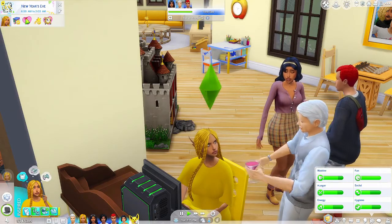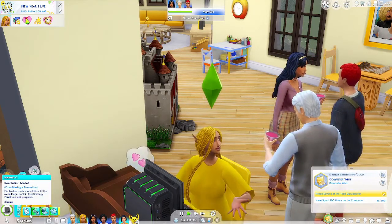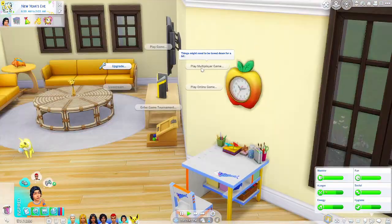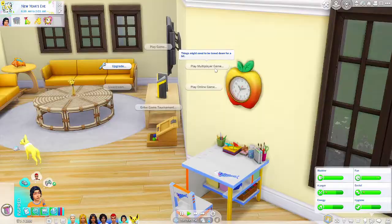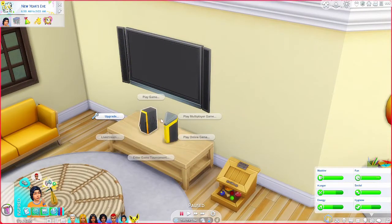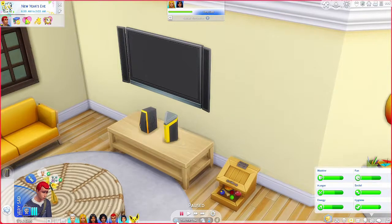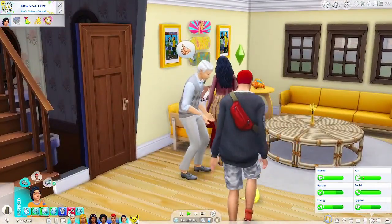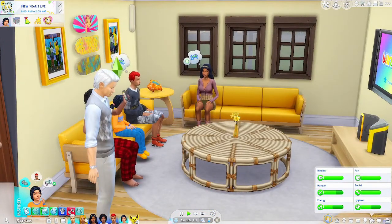They're just trying to stay positive even though it's really depressing. Electra's actually in a good mood right now — wait, she just said the resolution, it doesn't mean she completed it. Then there's this weird moodlet: 'Things might need to be toned down for a bit' — I've never seen that before. If you guys know what that's from, let me know. For some reason just Ember couldn't do it — is it because she rage quit? That's maybe why. Weird.